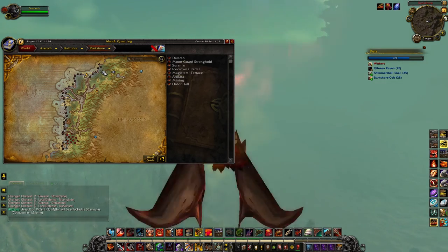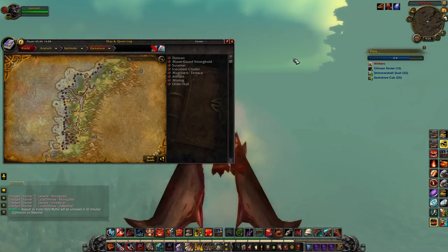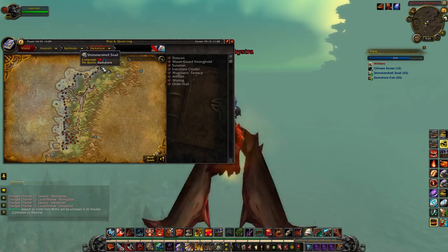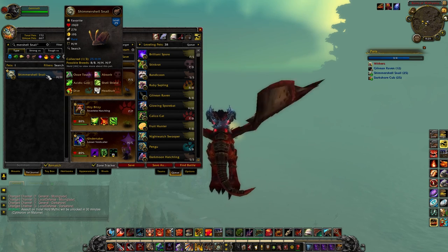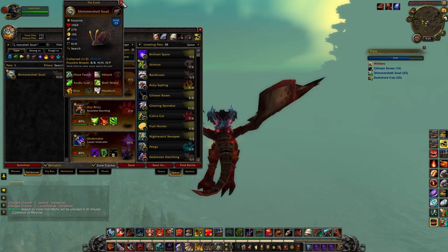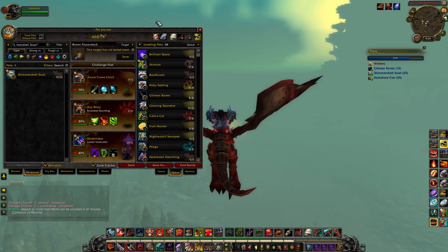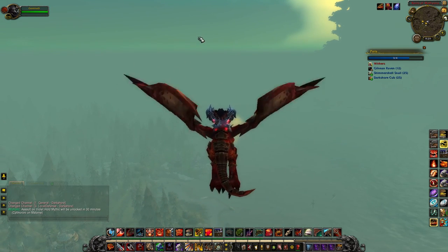We are over here in Darkshore now, and there are a few pets worth picking up, especially if this is your first time through here. These Shimmering Snails are actually pretty solid — I'd definitely go for the Health/Power breed. I picked up an HH breed since I already have other Health/Power snails, but snails are really really useful pets, especially with some of the Draenor tamers since they're double counters to elementals.